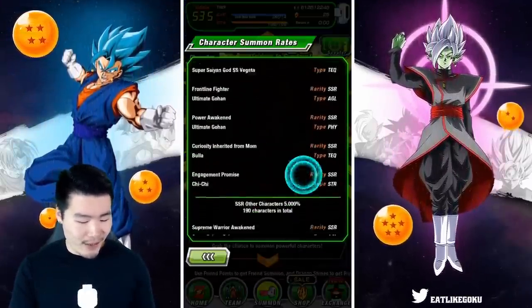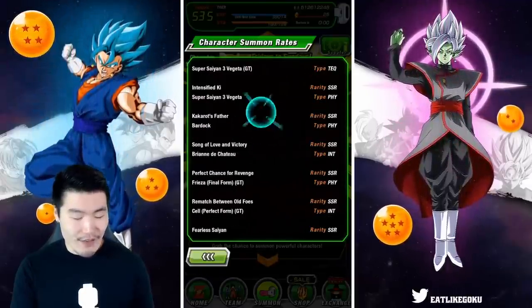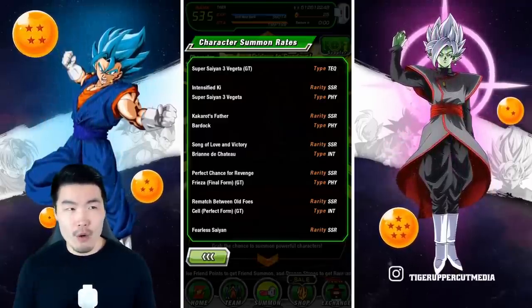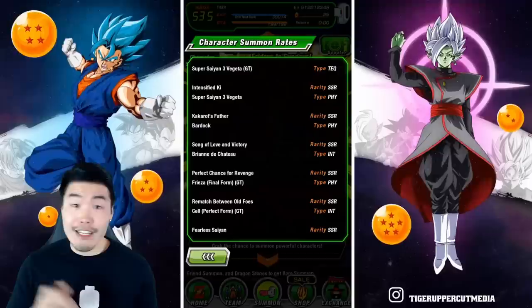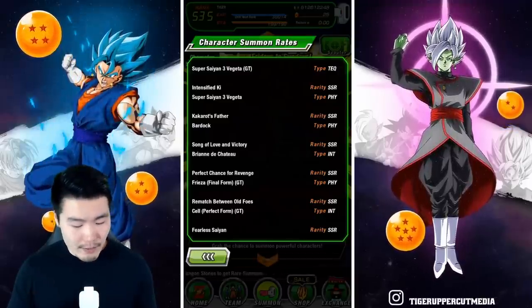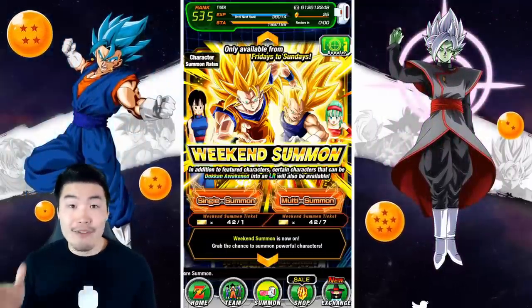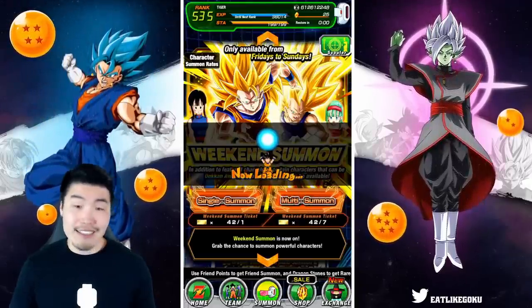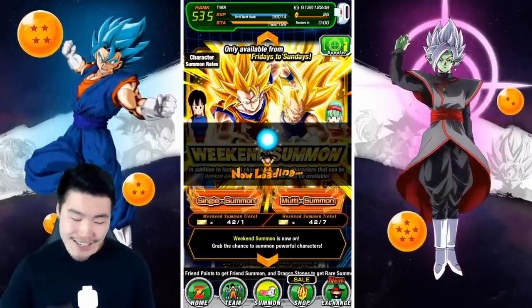I believe LR Bardock is in there — Kakarot's father, Bardock. So he is the main prize for me, because I believe he's the only summonable LR in this banner that I don't have a single copy of. But like I said, any other LR except for the INT Gohan would be great. So let's jump into the first multi, guys, and hopefully pull some fire.